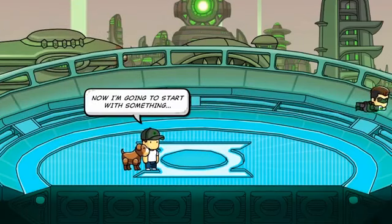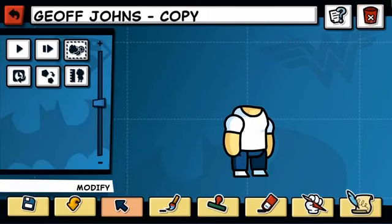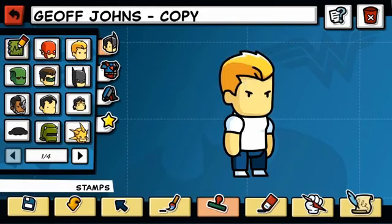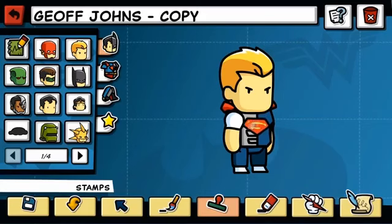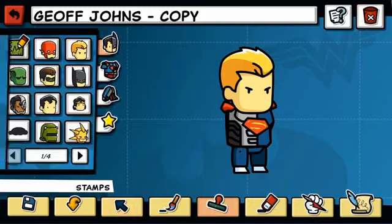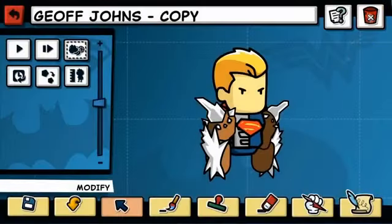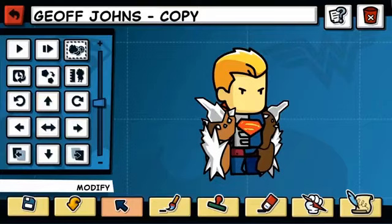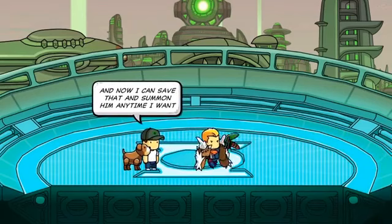I'm going to start with something like me, sprucing myself up by using objects from the DC universe. I'm going to start with my favorite underdog, Aquaman, and change it up by giving myself the torso of Cyborg Superman — half Superman, half robot. I'm going to switch out these arms, looking for nice big strong arms, and take some from the strongest character I know — that's Doomsday. Now I'm going to go deep into the DC universe library and pull out a character called the Fisherman. Some people might know him; most people will not. I'm going to name this guy Steve, and now I can save that and summon him anytime I want.